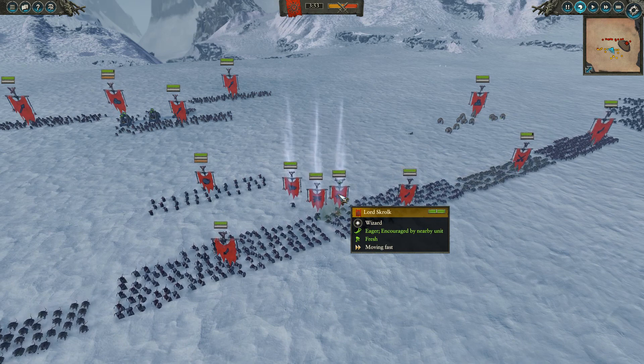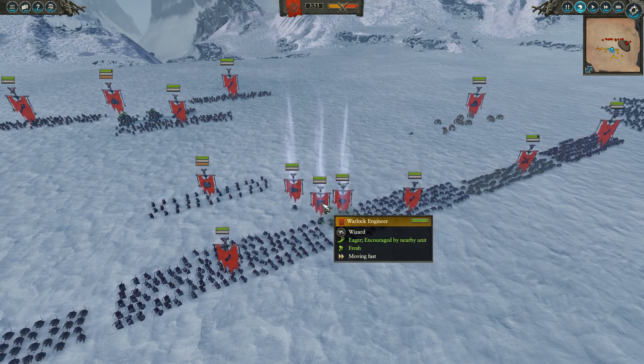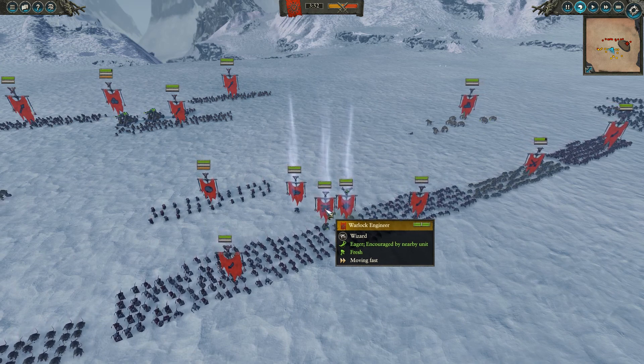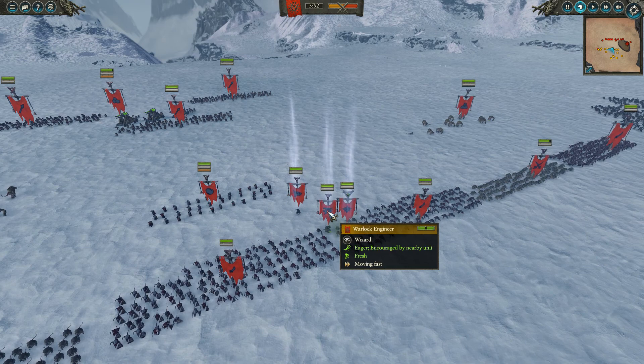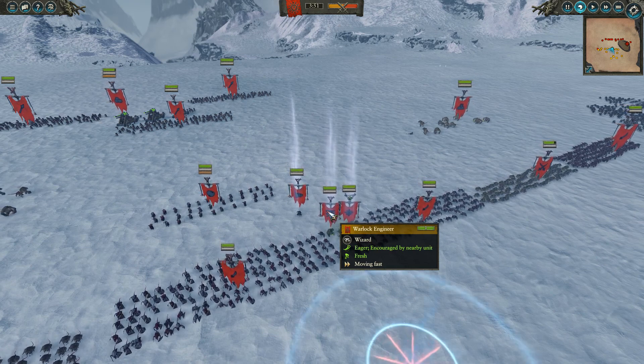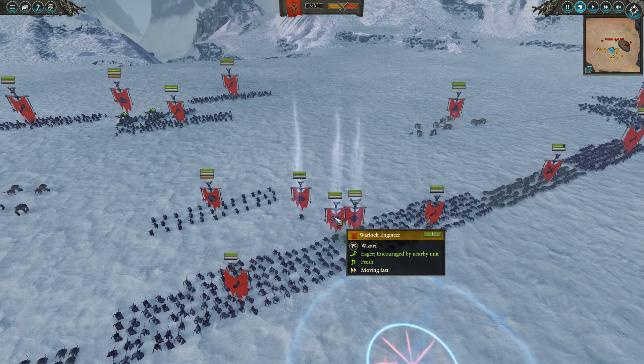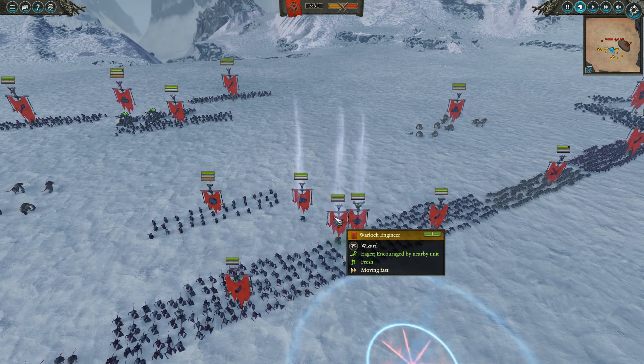Libra Bubonicus — boom, and the hero's dead. Also, Warlock Engineer. I love him in this matchup. I don't really bring any spells apart from Howling Warp Gale, which I think is essential in this matchup. It's basically a net for a flying unit, which is huge. Usually you can net down a dragon and then kill it, so that's always good.